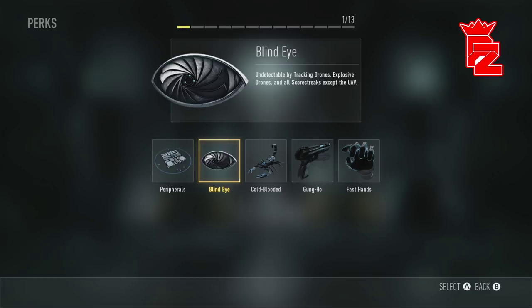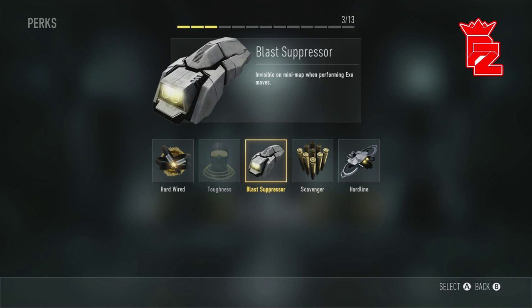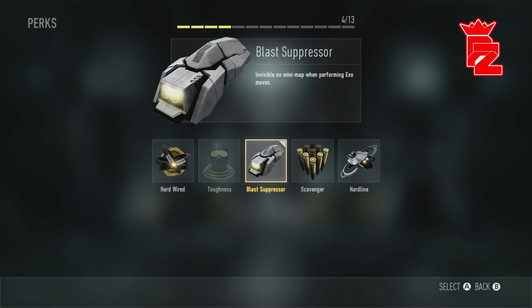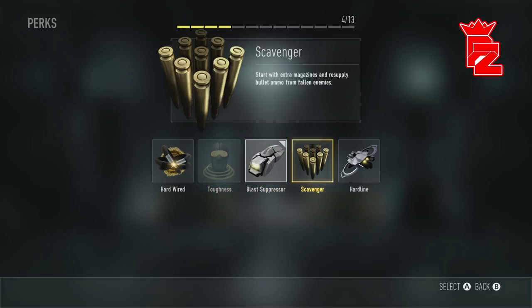I don't put on a Perk 2. Usually I put on Blind Eye, but no one gets streaks in Free-for-All, so it's kind of a waste of a slot. For Perk 3 you know what it is - you've got Toughness and Blast Shield. What kind of annoys me about this game is if you're trying to go on long gun streaks, it's difficult because you'll need to pick up weapons, and sometimes it's hard to find a useful one. I want to put on Scavenger, but you can't substitute it for either of these two perks.